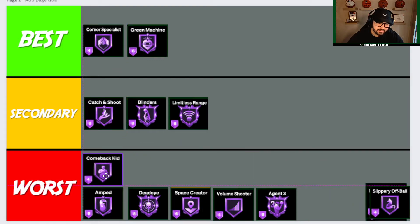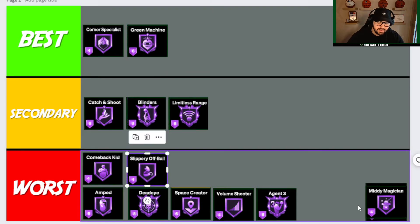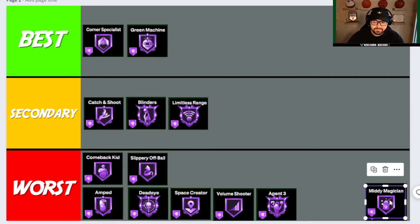Comeback Kid goes to Worst. I'm just not a fan of badges that only activate when you're down in the game — we're going to stay away from those, especially as a lock only getting a few shots. Slippery Off Ball is also going to Worst. It really comes down to badge points. Slippery Off Ball might have a little bit of usage, but you have to be a knockdown shooter to avoid wasting your team's possessions with missed wide-open shots.